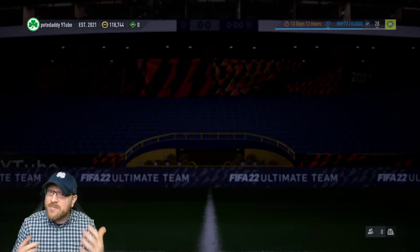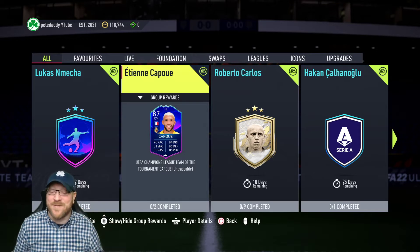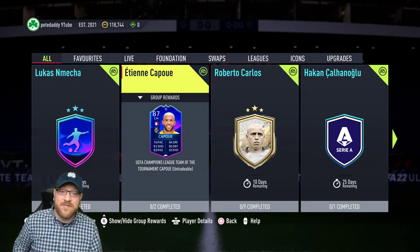Let's take a look at this card. I saw him leaked a few days ago and I was a little bit nervous because the agility on his gold card is like 38 or something crazy. The rest of his dribbling stats aren't that bad on his gold card, but the agility is just absolutely crazy.